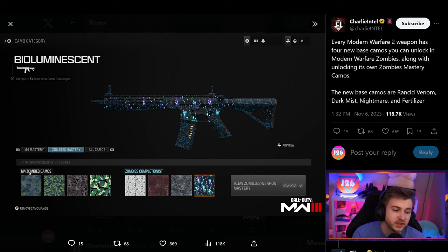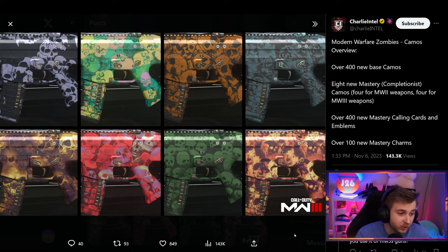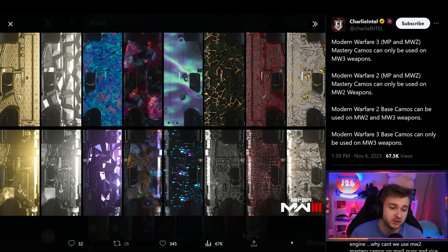Here we have a look at one of the weapons in game, and you can see some of the base camo challenges for the M4. We do have some woodland-looking, more mil-spec type camos — not the craziest, but pretty standard for CoD. We also have another look at the skull category — some of them are all right, and I really like the more realism-looking one. This is what the MW2 and MW3 weapons look like side by side with both their multiplayer and zombies mastery camos, with the bottom row being MW2 weapons and the top row being MW3.